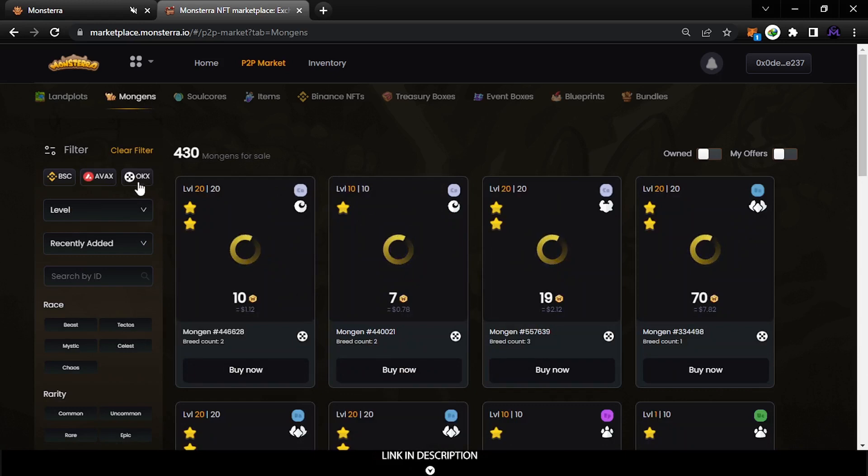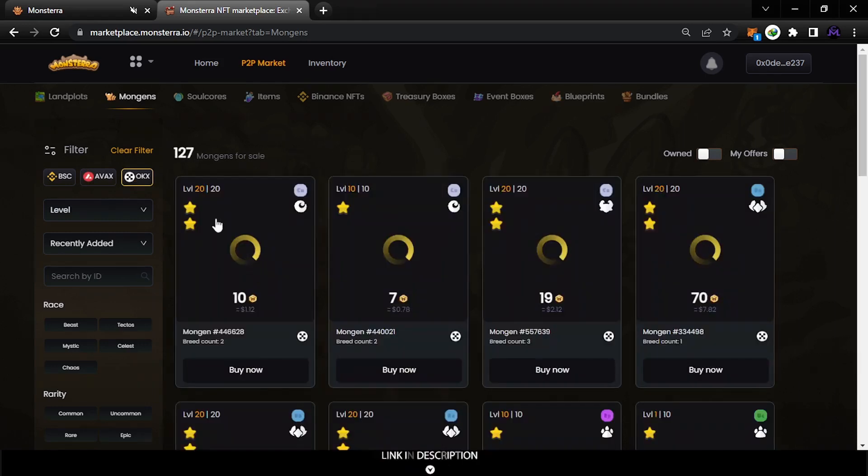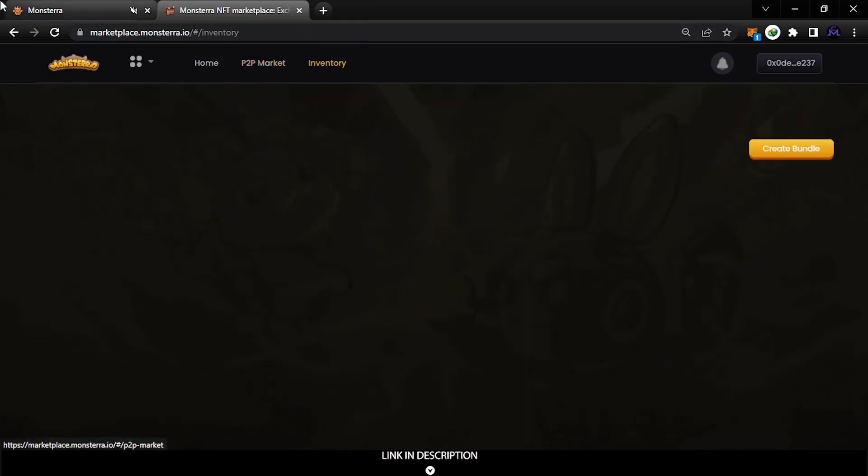If you are searching for a motion, you can come here and choose motion. You can also select the network — for example, if you want to buy on OKX, click it and it will show only listings on the OKX network. If you have money on BNB, you cannot buy from an OKX listing — you have to match the network.